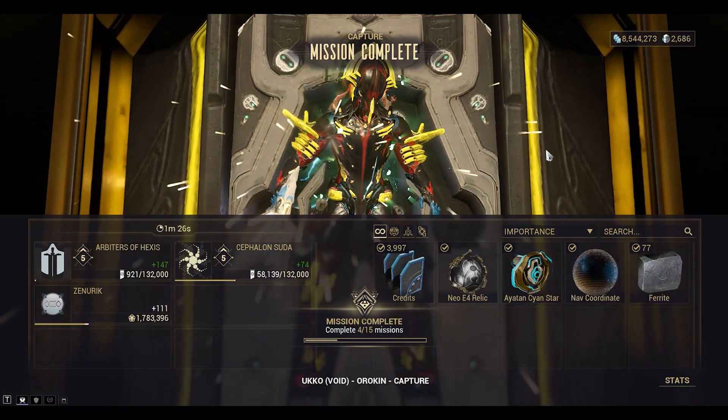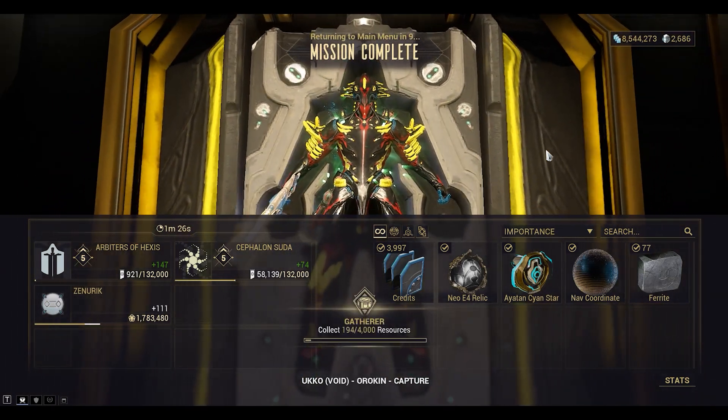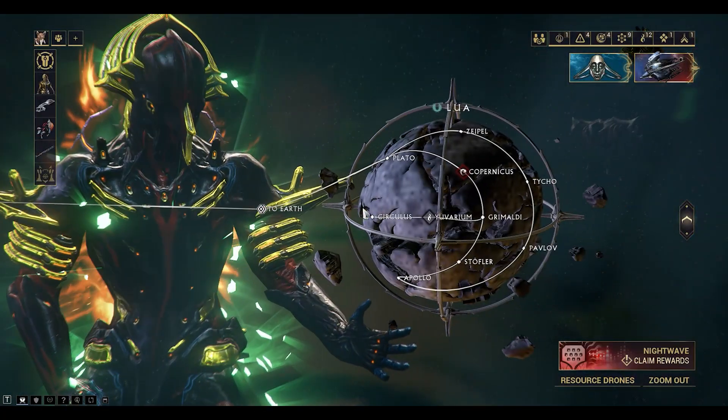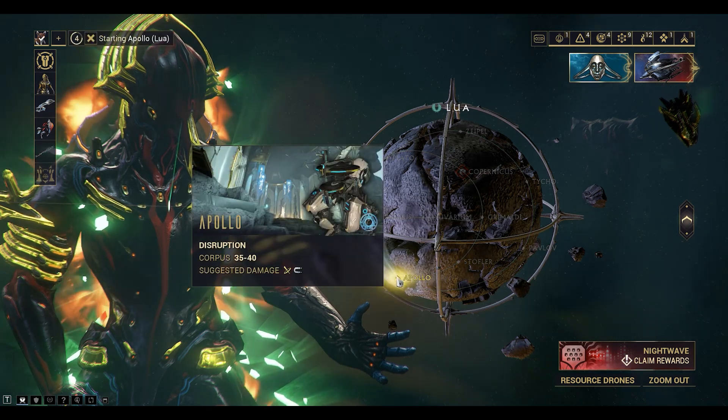We've got the Neo E4 Relic, which is also a 5% chance to drop. Let's move on to Lua and Apollo, which is a disruption mission.